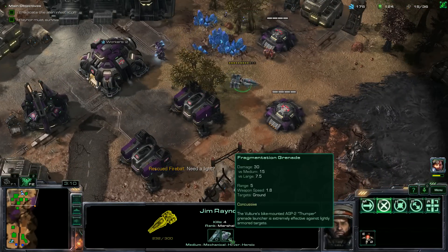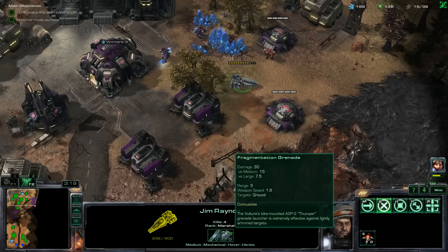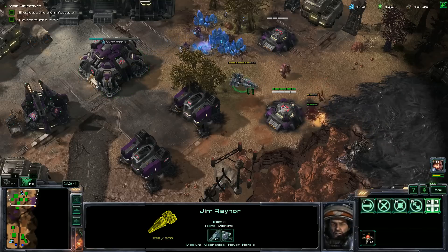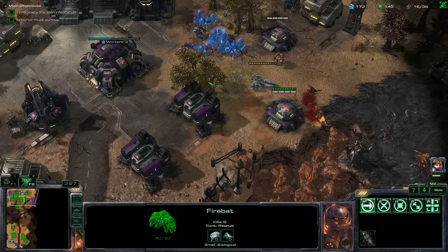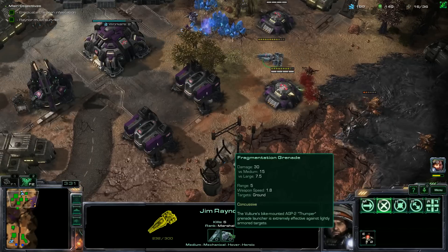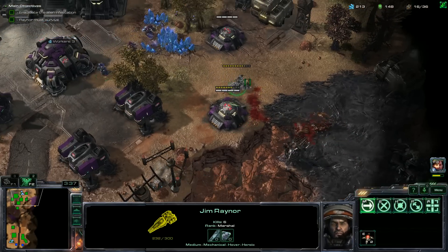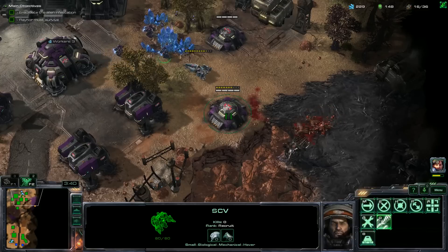In the original one, they just had one attack value. Jim Raynor was damage 30, and that's all you saw. The way it worked in StarCraft I was that it only scaled down — so he passively would only do 15 to medium and 7.5 versus large, but you wouldn't see that in his tooltip. I'm really glad that they added that. In StarCraft II it only scales up, and it'll tell you when it scales up, not down.